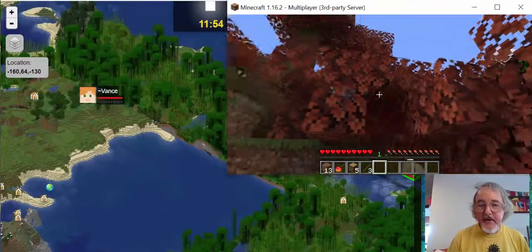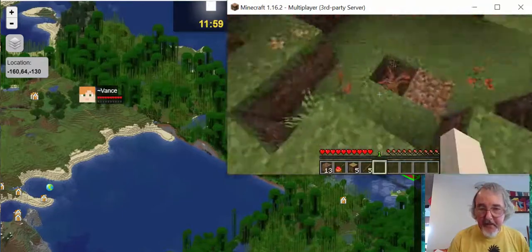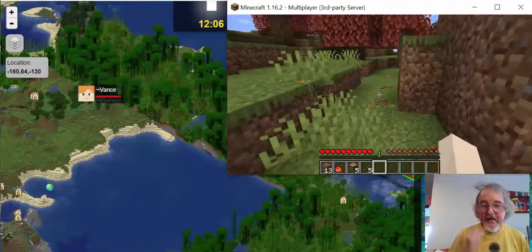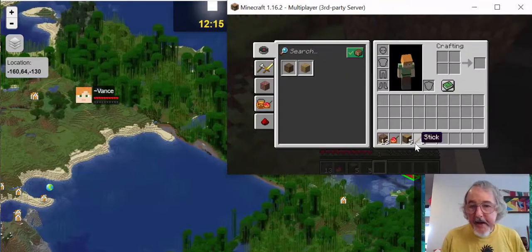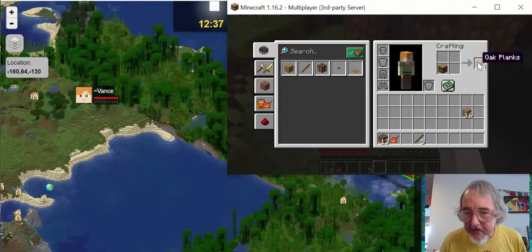So we've actually accomplished something in the short time we have — we've got a sapling. Take a tree, plant a tree — that's the Johnny Appleseed way to do it. Now I'm going to press E and take the oak logs and convert them into planks. I'll make planks — each oak log makes four planks. I need all the oak logs; I'll go get some more logs later.